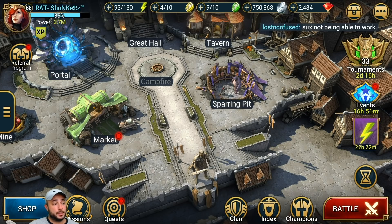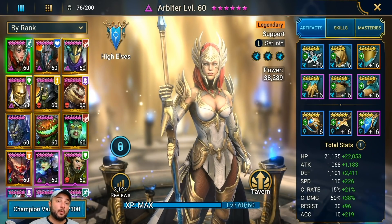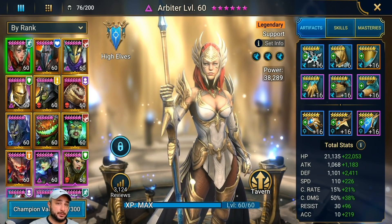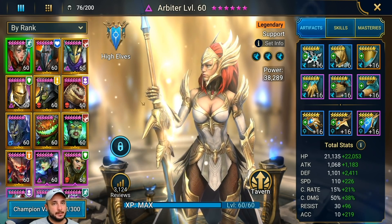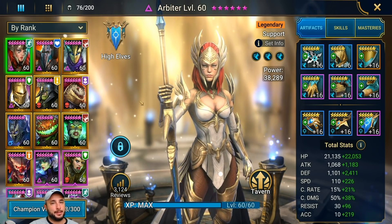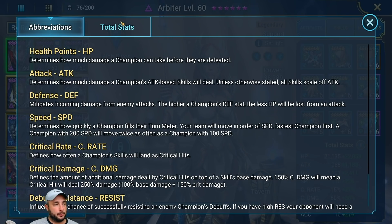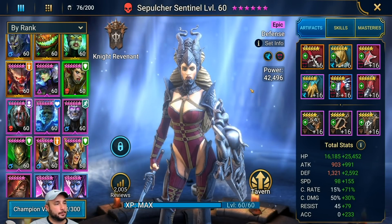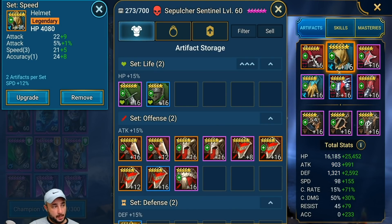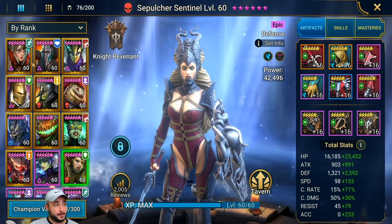One of the biggest and most extraordinary results Shanker's has achieved is finishing in platinum already 10 different times, when platinum is at its hardest — which is now. That to me is really incredible. One of the things he does is use every trick at his disposal. For instance, his Arbiter is at 336 speed. He has a champion called Sepoltler and uses this helmet when he pushes on the last day of reset, putting it on his Arbiter to increase her speed to over 340, giving him the 340 Arbiter speed lead.